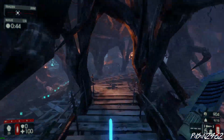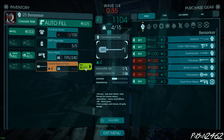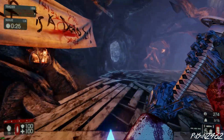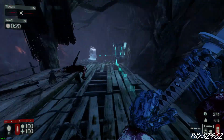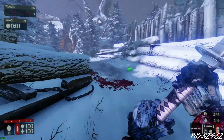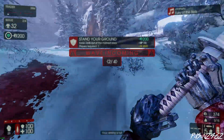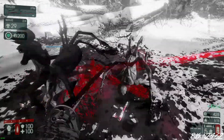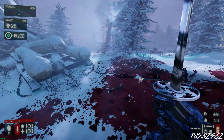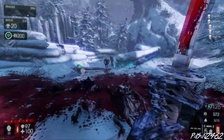By the end of wave 1, wave 2 at the latest, just sell your Krovel. The Krovel's a good weapon but I prefer the Katana - it has slightly more damage. A lot of people say don't buy the Katana, stick with the Krovel. Me personally, I always go with the Katana. These videos aren't an end-all be-all - it's a conversation about Berserker and it comes down to personal preference. In all games I'd rather have a weaker weapon that's faster than a stronger weapon that's slower.